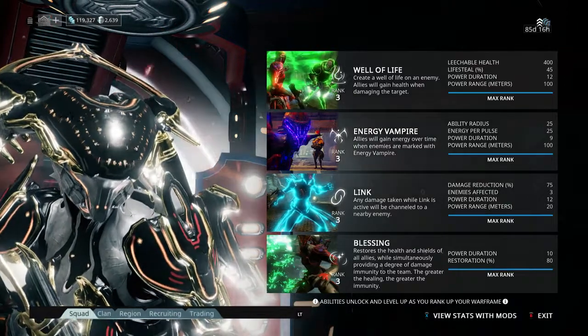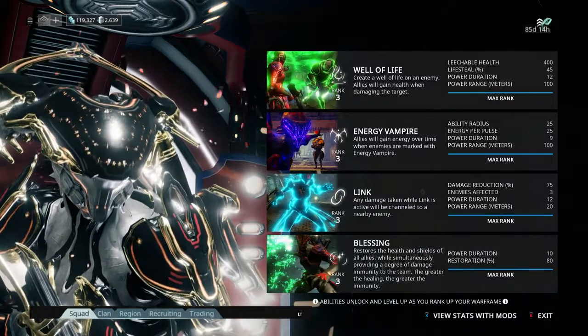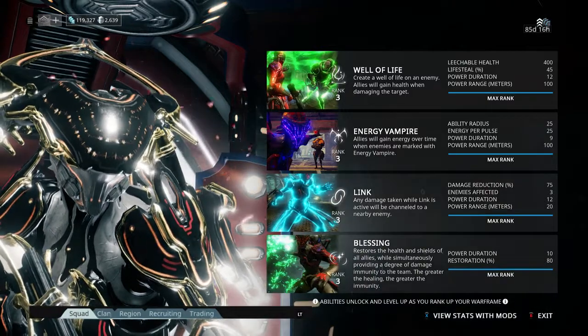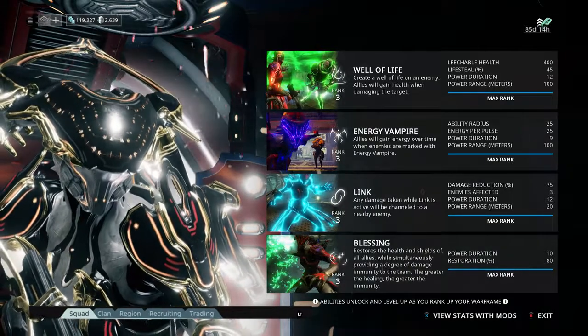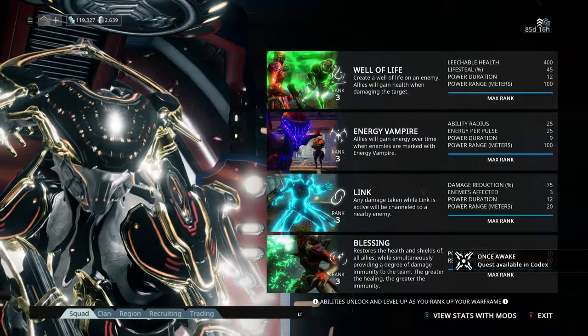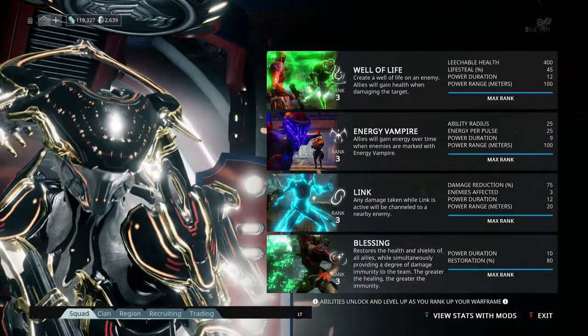First we've got Well of Life. It just gives you lifesteal — but only lifesteal to health, not shields. So if you're full on health and your shields are low, it will not restore any shields. Your health must be low for this ability to take effect. It puts an enemy up in the air, you shoot them, and it gives you health.